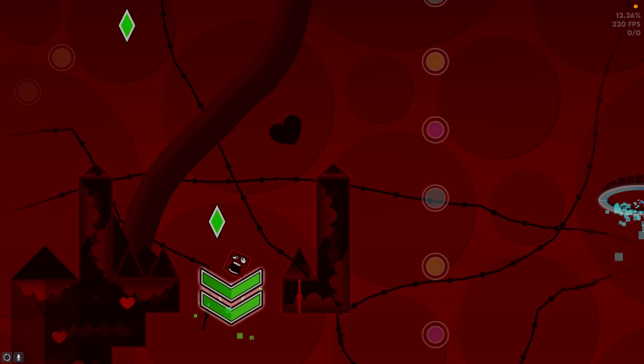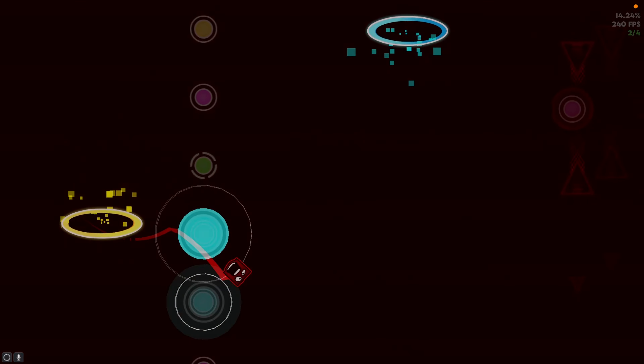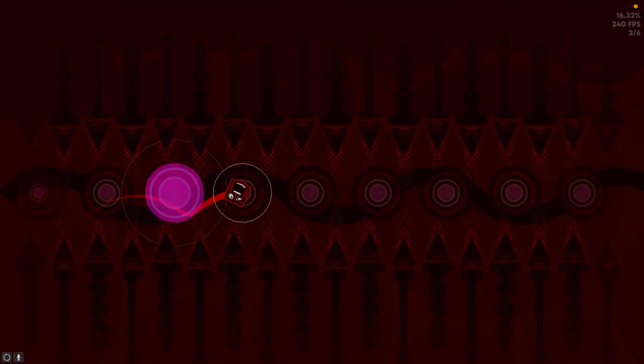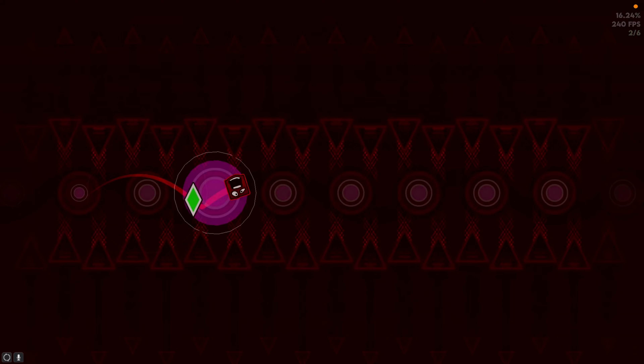If you want to know what I do: I hit this yellow orb, then the pink orb, then two blue orbs. Make sure you're controlling your timings here — you don't want to over-click or click too fast or else you'll mess everything up. Just control your clicks.